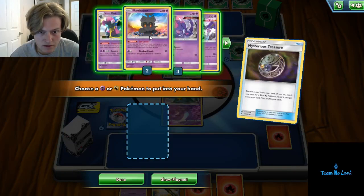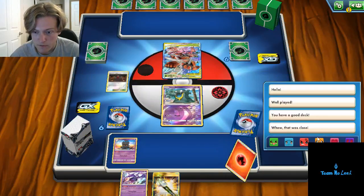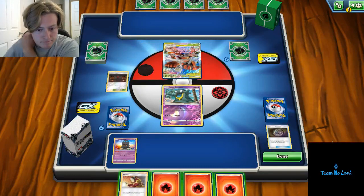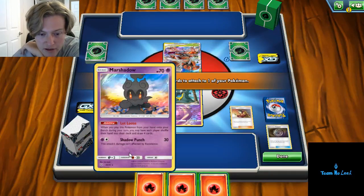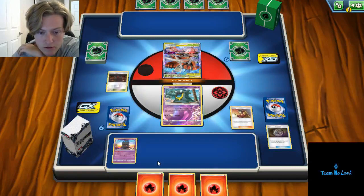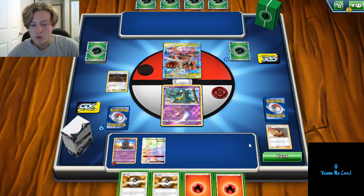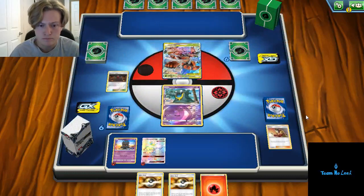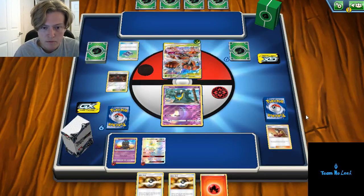Trash a Fire Energy. We don't have any Lele GX available, so we're just going to go in with the Let Loose here. We do draw something to draw cards — I don't really love it, but we need to continue getting set up. I'll go ahead and attach one to this Let Loose Marshadow. I think I'll save the Ultra Ball for next turn, try to get down another Let Loose Marshadow. Going to be a pretty slow start for us, but that shouldn't be too big a deal. If we can just stream two knockouts on Buzz Wole and Faramosas, we should be in the clear.